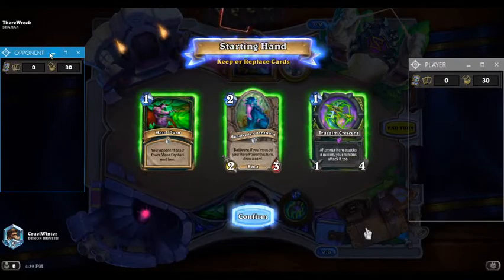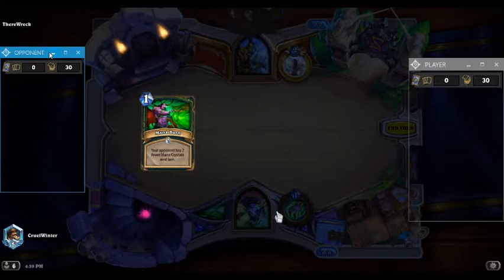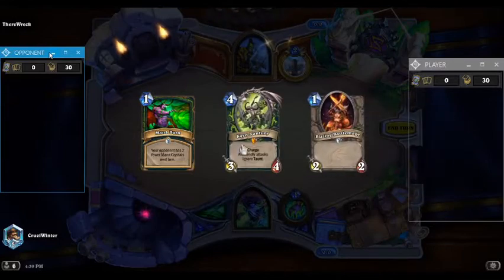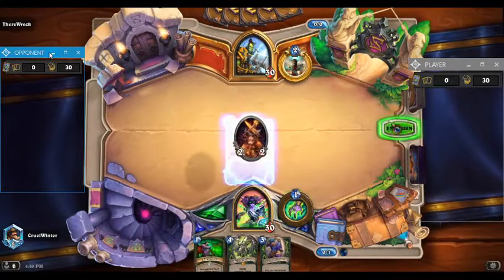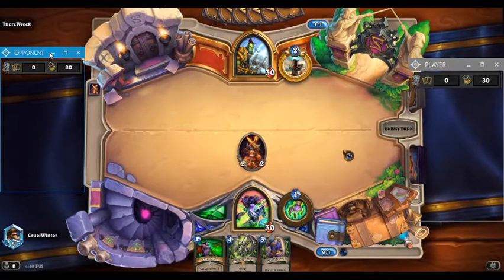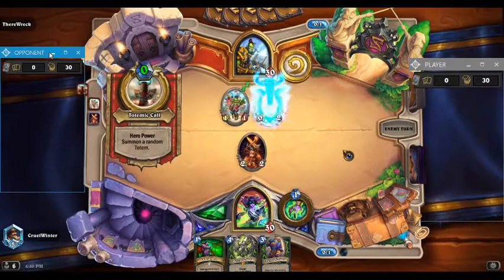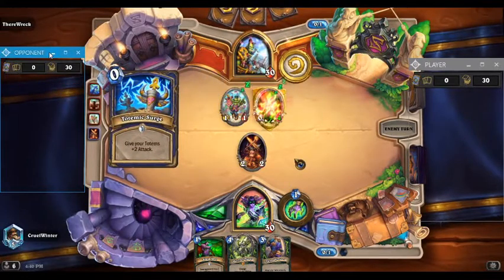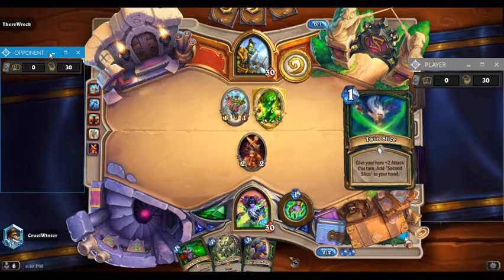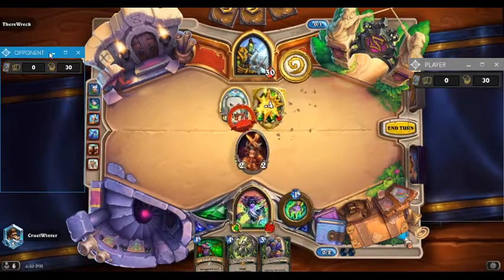This is against a Shaman — I believe it's a Spell Damage Shaman, not entirely sure. I really like Mana Burn, so I'm going to keep Mana Burn as my only card in hand. We draw Cain again — Cain has a bad habit of showing up in the middle of my hand. We play Blazing Battlemage for now. He gets his Tour Guide so he can play a Totem immediately and buffs it, giving it two attack. Totem Shaman is kind of nutty. Fortunately, we get a Twin Slice, which is just going to kill his Totem, and I trade into the 1-1.